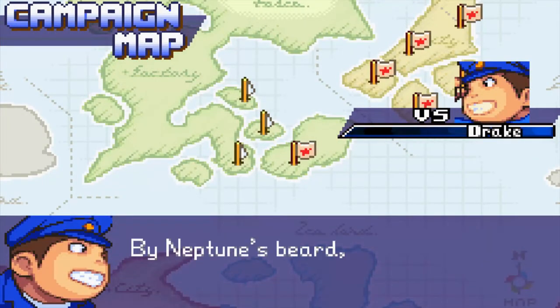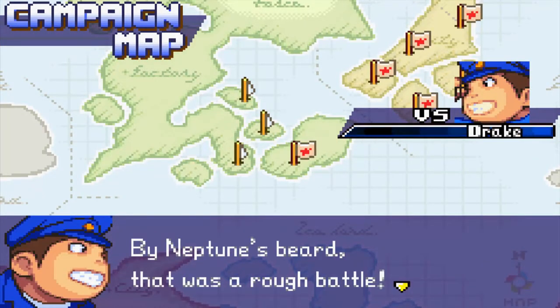Alright, on the next episode it looks like we go against Drake again. By Neptune's beard, I love Drake. We go against Drake again and then I think we go against Eagle. It's another one of those roughly six matches against a country until we go on to the final battles. I believe this game is only 22 levels long, and next episode will be level 16. Until next time, have a nice day. Bye!